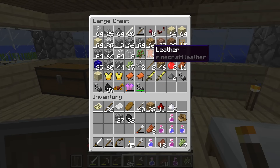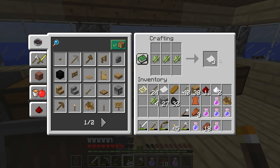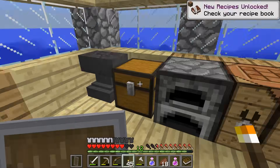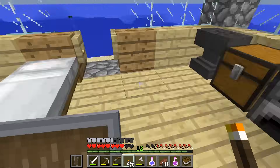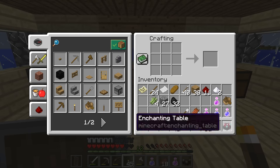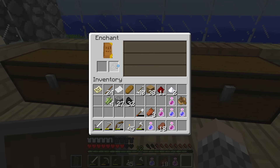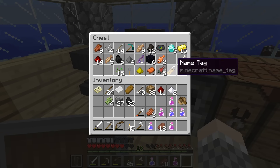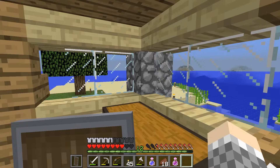We need the obsidian and diamonds. The paper goes around like this, the leather goes in here, and now we have a book. We take the obsidian like this, the diamonds here, and the book goes up here — and an enchanting table! Oh my goodness, we are champions. Eventually we'll want to have bookcases around it to make it more powerful. But wait — do we not have lapis lazuli? I don't have any lapis lazuli. Without lapis lazuli to power this table, we can do nothing. Should I go down to the mines and find some?